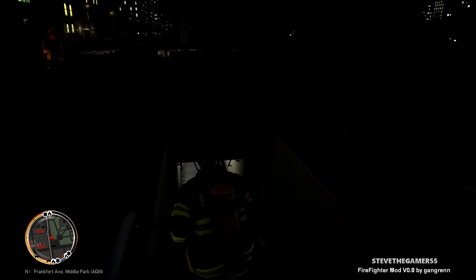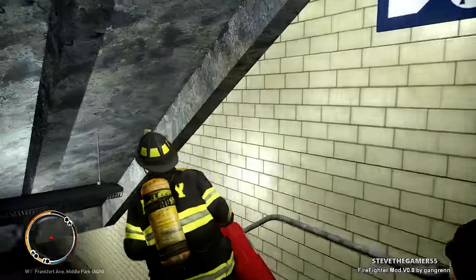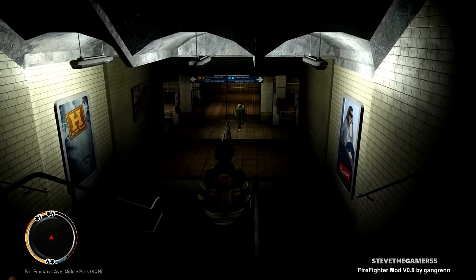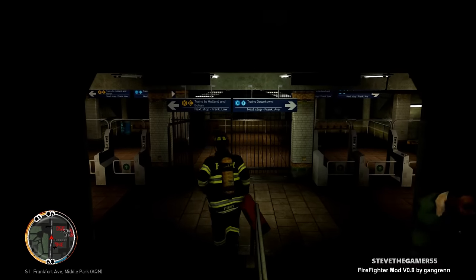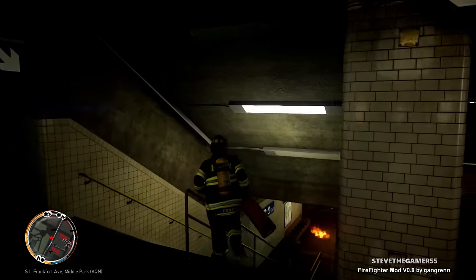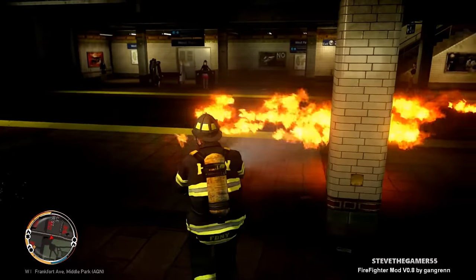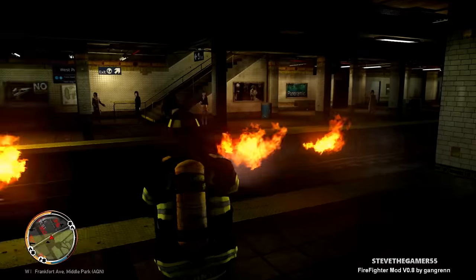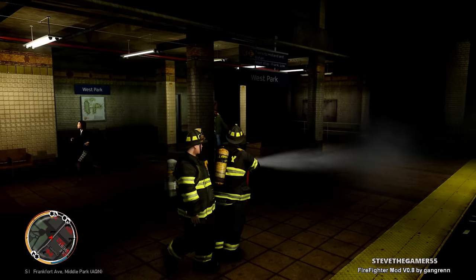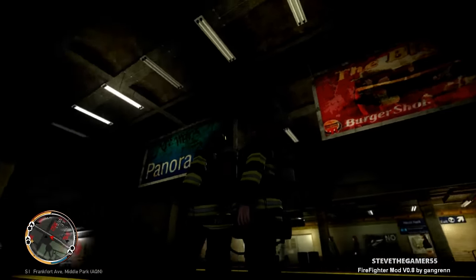Let me grab my extinguisher. It looks like it's a train station, so we're gonna have to go down there. I only have one person with me because the truck can only take one person. Even if I had a whole team, they're basically bodyguards — they're not really gonna do anything firefighter-related. We gotta take care of this before people run into it. We came at the right time — a bunch of people would have gotten burned.